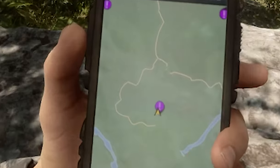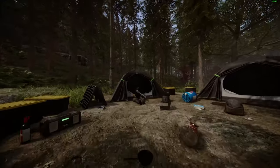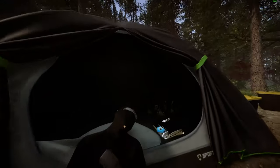Open your GPS and head to this trail intersection here. You're going to come to a campsite with a lot of loose items and the modern axe. Now is a good time to save at one of the tents before moving on.